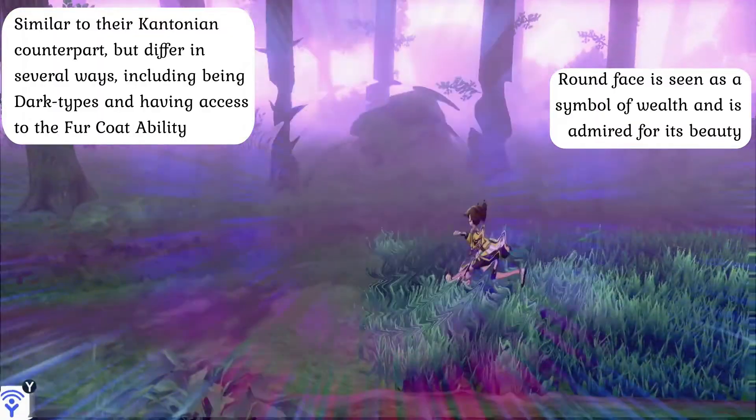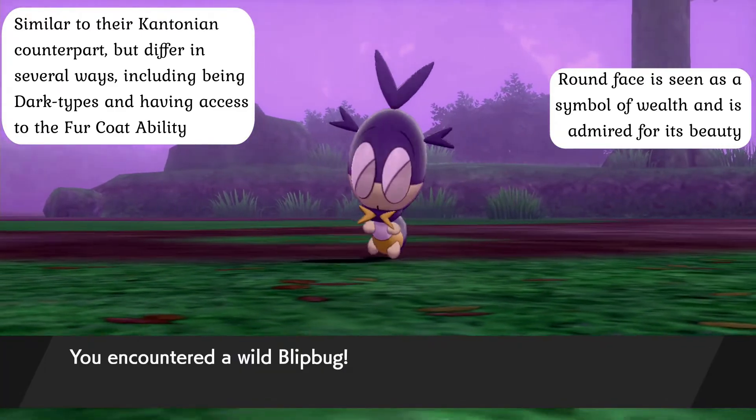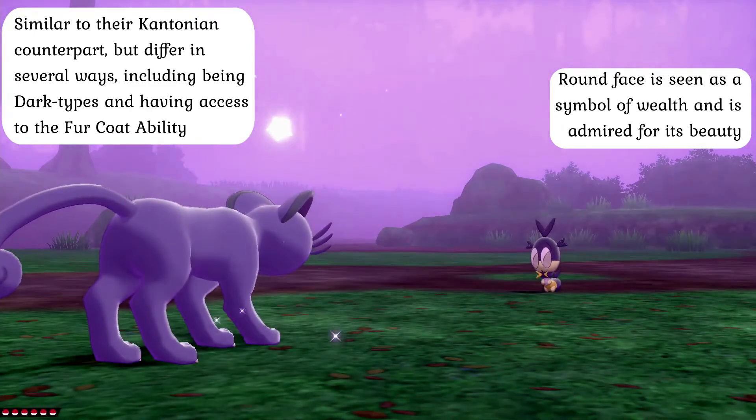Much like their normal variant, these creatures hold a very high opinion of themselves — more so than normal, in truth — and are highly intelligent when it comes to getting what they want. This also leaves them unable to really care to become attached to their trainers, so they are very difficult to use as actual partners in battle. The round face of Alolan Persian, though goofy looking to some, is seen in the Alola region as a symbol of the wealthy and is admired as an image of great beauty — the bigger and plumper the face, the more beautiful they are seen to be.